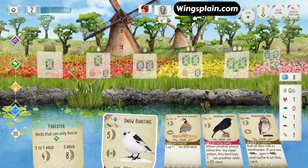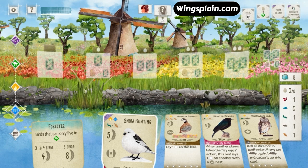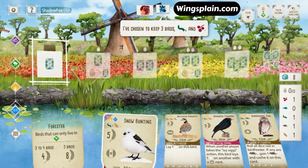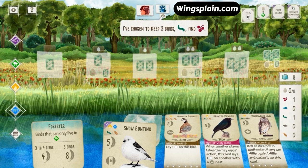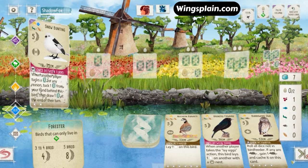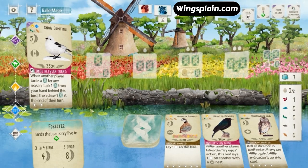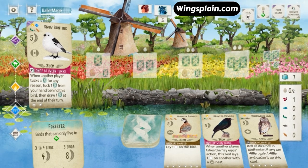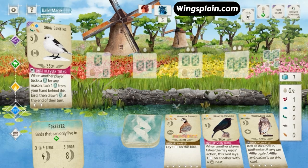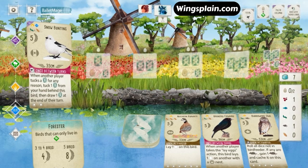Not really an impressive opening hand, lacking a good forest bird for any type of food generation or point scoring. My opponent kept three birds, a cherry, and a worm. So they must have had some good cards in their hand to keep three like that. Throwing down that Bunting — probably going to do the classic move of laying eggs and then spending an egg to draw an extra card on my next turn, really trying to dig out of this bad opening hand card deficit.